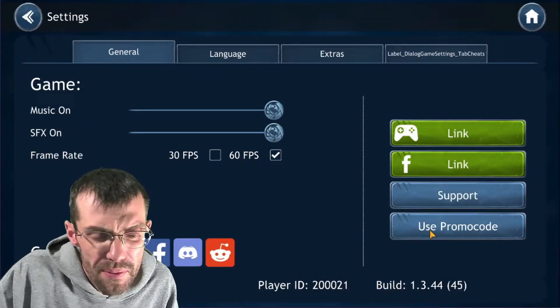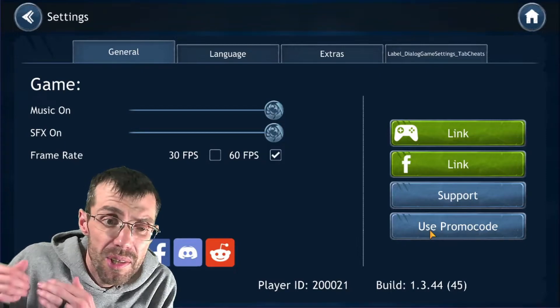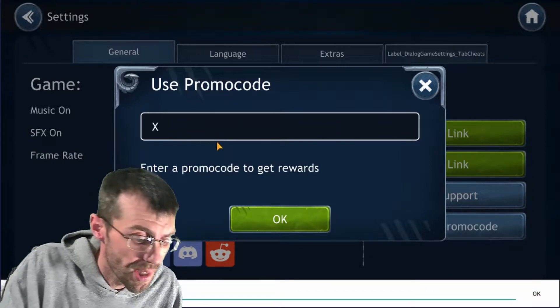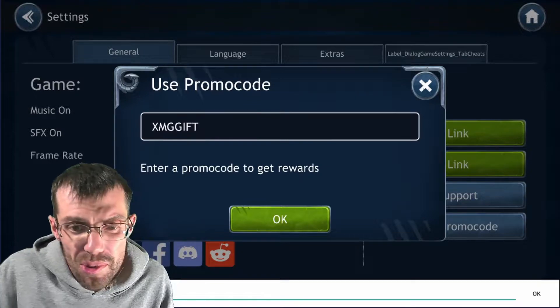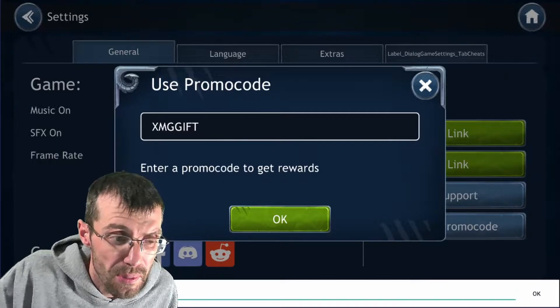Before we get into the video, I just want to remind everybody: if you're under level 15 and you want ten dollars worth of free stuff, go to your settings, go to 'Use Promo Code,' and type in XMG GIFTS. You'll get ten dollars worth of free stuff — it helps support the channel — so if you're under level 15, make sure you're using that promo code XMG GIFTS.